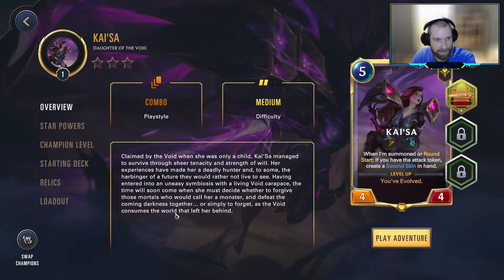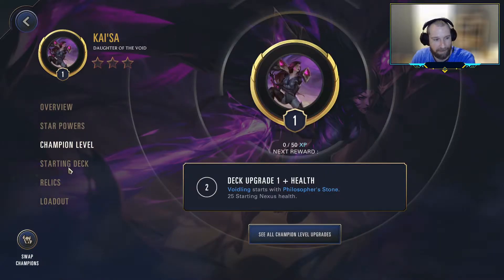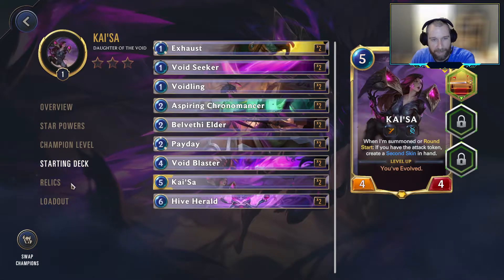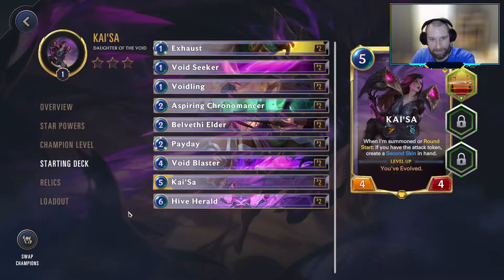To take a quick peek at our Kaisa — she is freshly unlocked with no powers or anything, so we currently have Zero-Star powers, Champion power right at level 1, and for the Relic we are going with Challenger. If you're not familiar with her deck, we'll pull it up real quick. There are no ways for Kaisa within her base deck to start with Challenger — sure, you can hit it off of Payday, but none of the units actually have it.